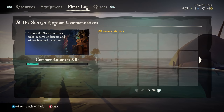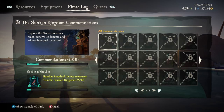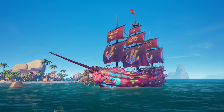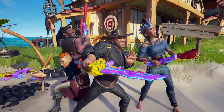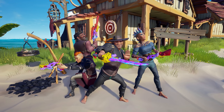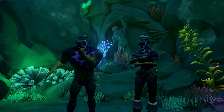There are new commendations to complete too, and those with the skill to sniff out all the secrets of the Sunken Kingdom can earn the Sunken Sorrow ship parts, scar, and weapons. And pirates who manage to put together all the pieces of the Sunken Kingdom's past will also be able to earn the exclusive Coral Curse.